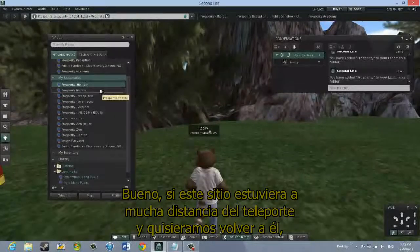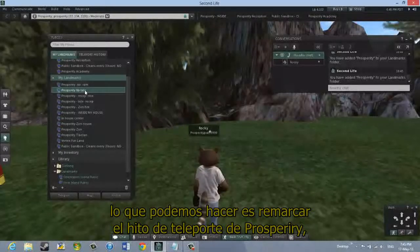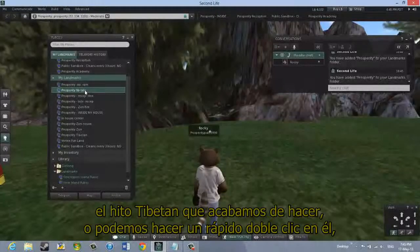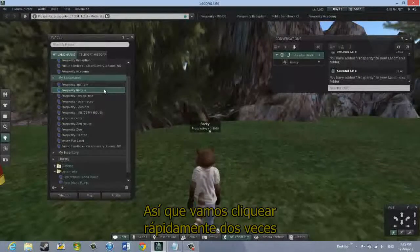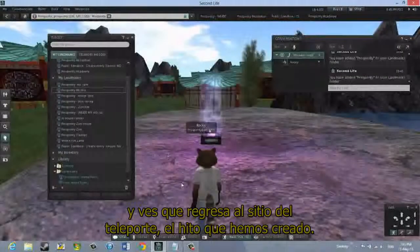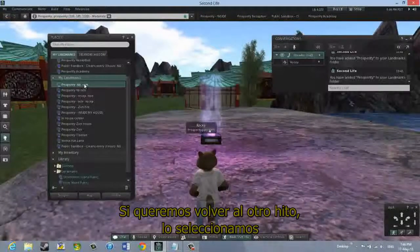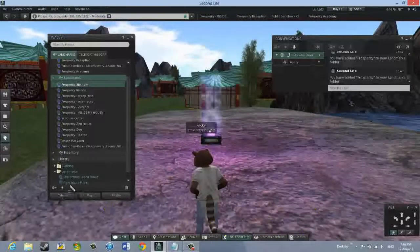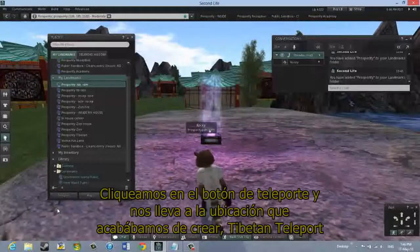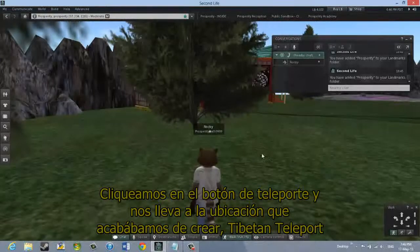Now, if this was some distance away from the Teleporter and we wanted to get back to it, we can highlight the Prosperity Teleport landmark — the Tibetan landmark we just made — and either quickly double-click it or click Teleport at the bottom. Let's double-click it twice, and you see we go back to the Teleport location landmark we just set. If we want to go to the other landmark, we'll select it and try the Teleport button at the bottom this time, and it takes us to the location where we set the Tibetan Teleport.